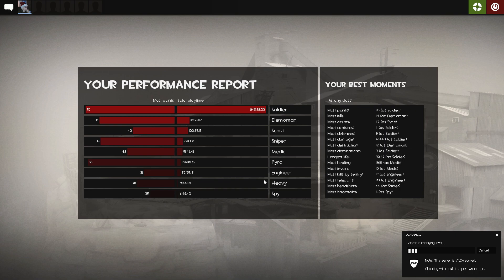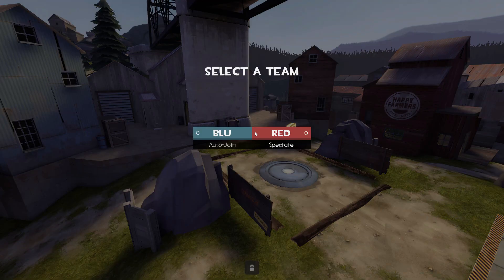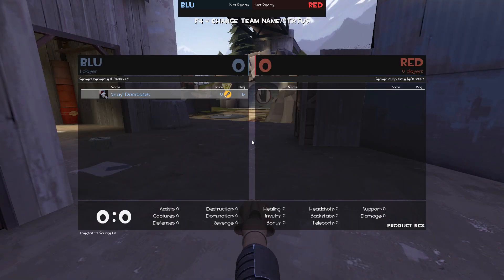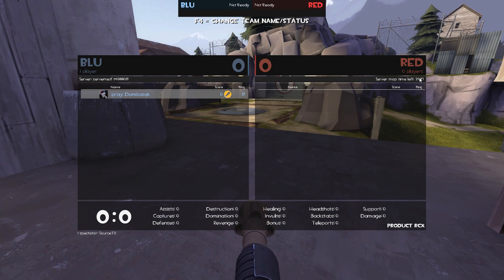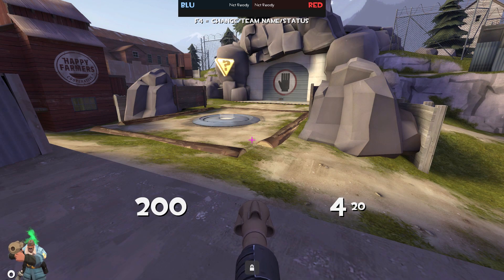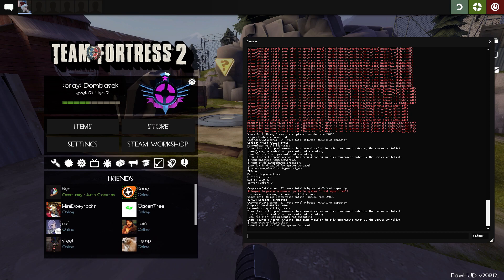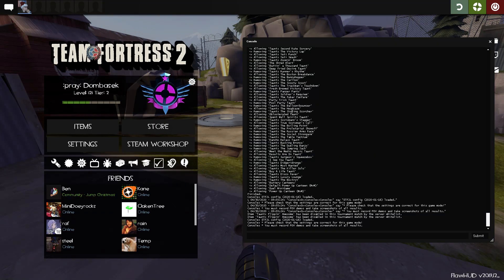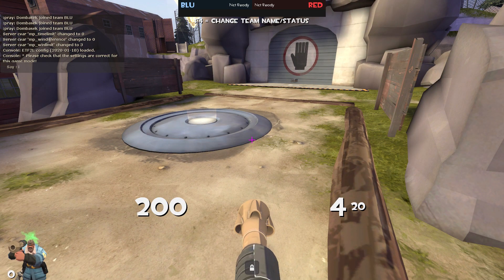Something that's likely to happen on product is the server won't be in the right config, because we were just on a 5CP config and now we're switching to product. You can see there's 30 minutes left on the timer and it's not showing the three rounds. So type archon exec ETF2L_6s_koth, press enter, and you can see it loads a lot of stuff. Now there's no time limit, and once you ready up you can see the win difference is 0 and the win limit is 3 — we're now playing koth.